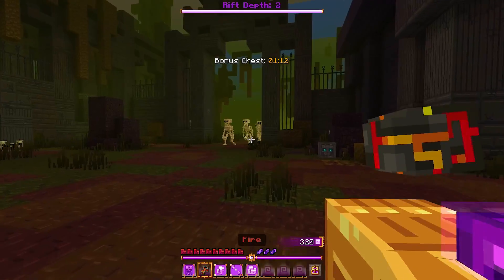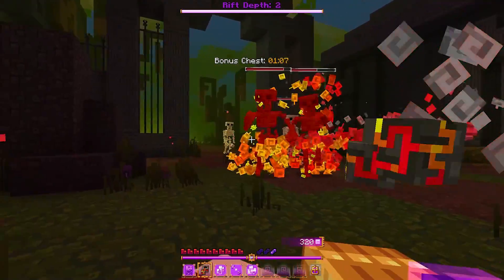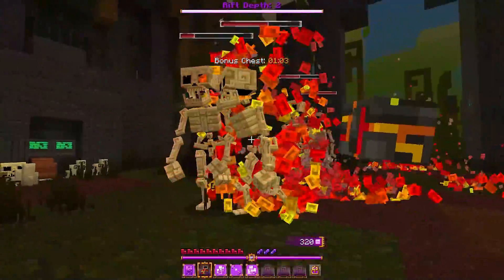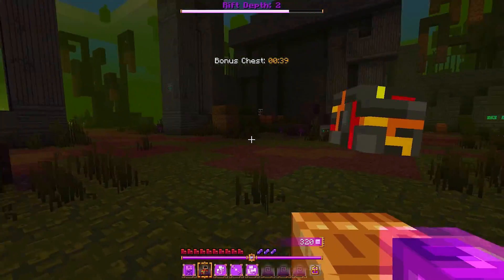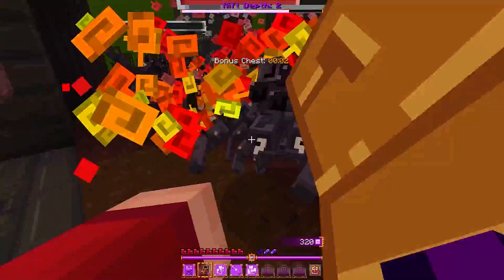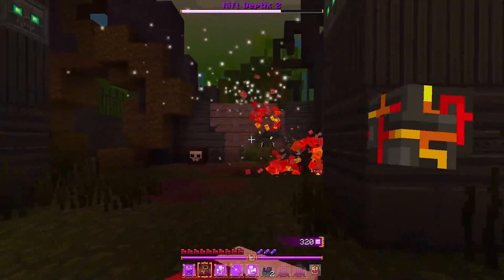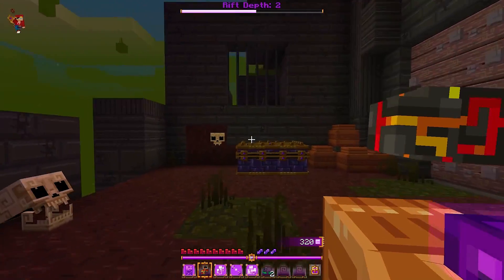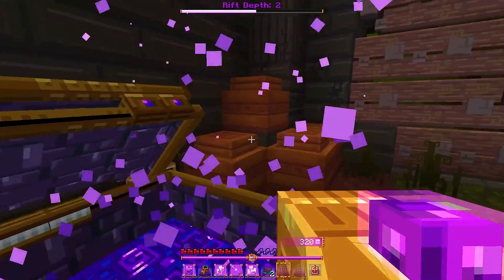Rift Depth 2 was some sort of ancient graveyard. Once again I was absolutely terrified, but got to work taking out these crazy little skeletons. I had a feeling the bosses were going to get more difficult as we went down the Rift Depths — and I was right. The skeletons were pretty tough, but then they sent out some creepy little spiders. Dude, I hate spiders — look at this guy, he's gigantic! Absolutely terrifying. But I persevered, fought them off, and found a couple more nice chests with loot.